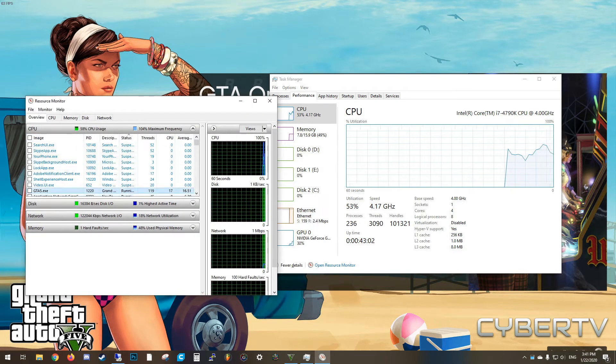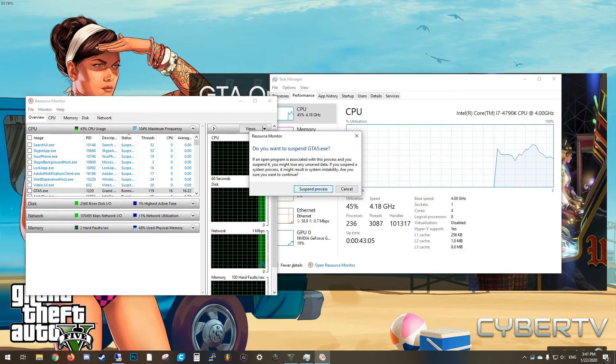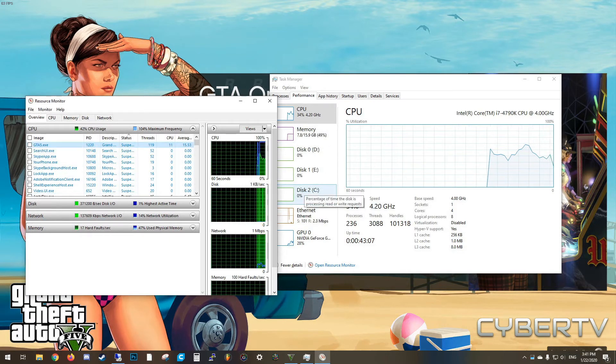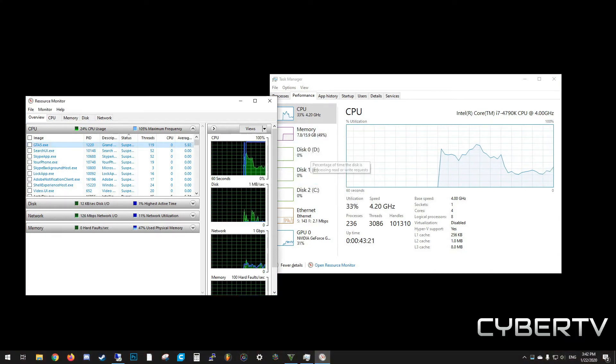Find the GTA process and click on it to suspend the process. Now wait 10 seconds. After this 10 seconds, find the process again and right-click to resume the process.